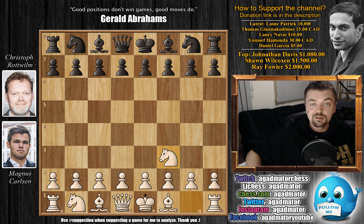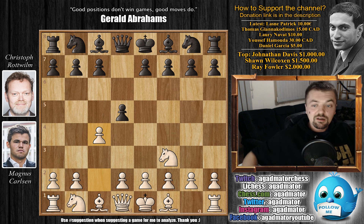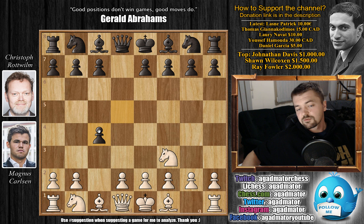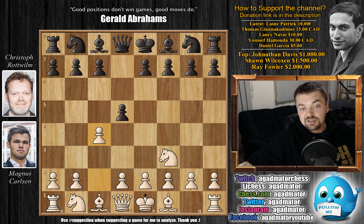We have knight to f3. Carlsen, of course, has the white pieces, as the player holding a simultaneous exhibition always has white. We have d5, so the Reti Opening is on the board. And c4 — Carlsen offers the Reti Gambit. While you can capture on c4, it doesn't really gain anything for black. White will simply play e3, pick up this pawn, and you will not be able to defend it, or you'll run into a4 and face similar problems as in the Queen's Gambit Accepted. So after d5 and c4, we have e6, declining the Reti Gambit.